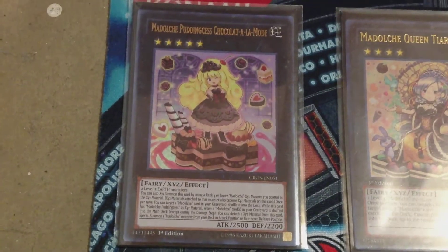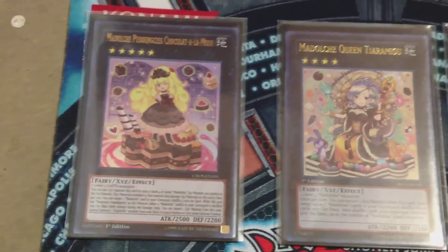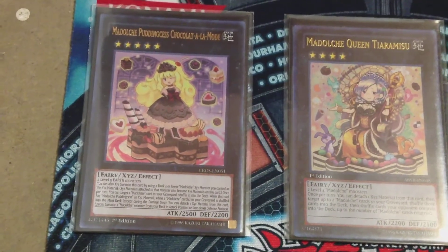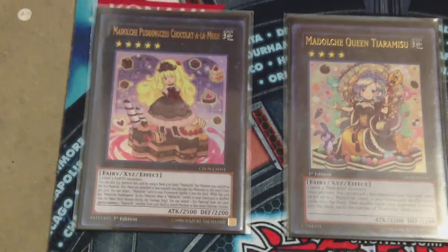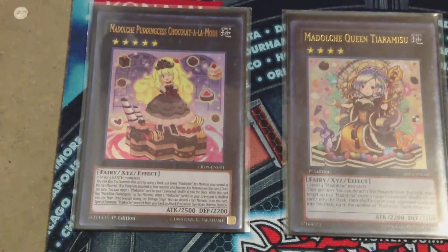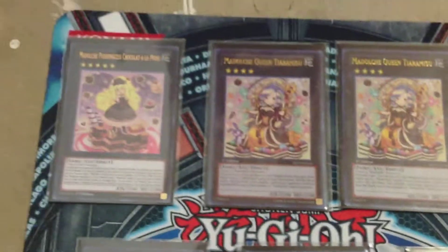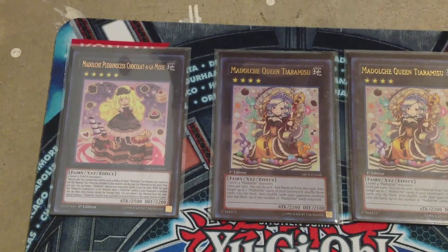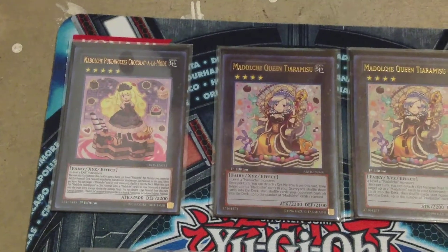She can be summoned by putting her up above Tiramisu, but since this deck is dedicated to bringing her out, we have ways to get two Level 5 Earth monsters onto the field — one being the regular Pudding Sess — so we can take advantage of her full effect. If you only put her over Tiramisu, the only effect you get is shuffling Madolce cards back into the main deck; you don't get the special summon, and we definitely want that special summon.